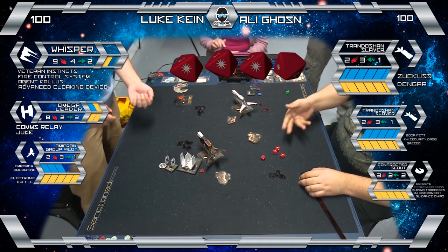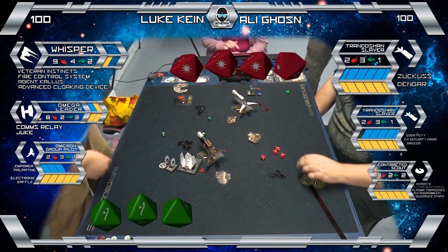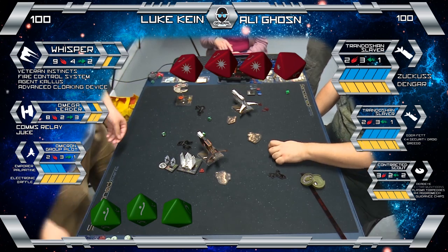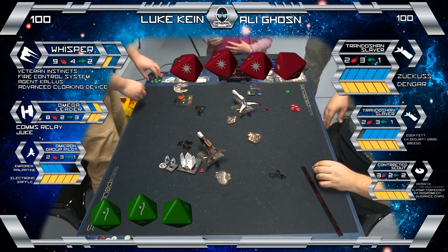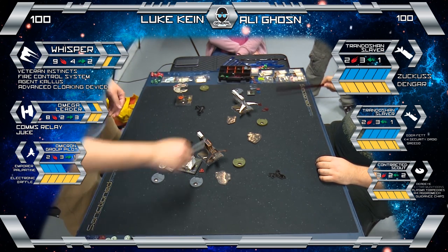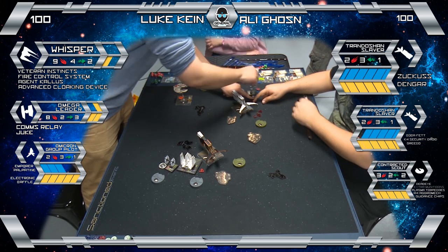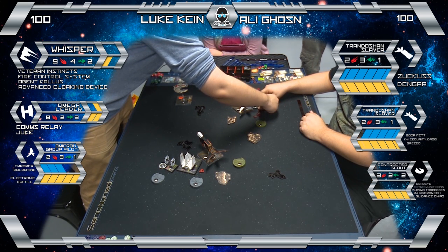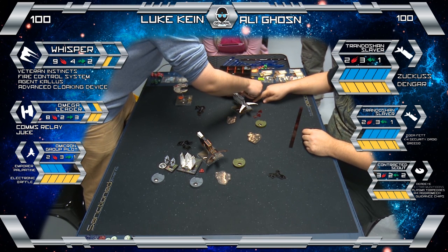He's got Dengar and I'm facing two named pilots, so I've always got some level of consistency to my attack. That's another one damage sneaking through. If you look at the left side of the screen, Whisper's down to one hull, Omega Leader's lost his shield, the shuttle's taken a couple of hits. That was a very favourable turn for you. And Whisper's going to be out of this for a while. Is that decloak blocked? Because that's huge if that decloak's blocked.